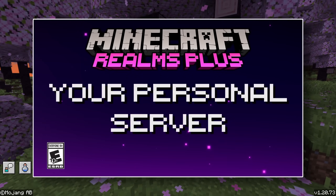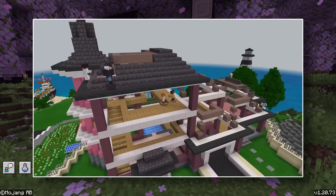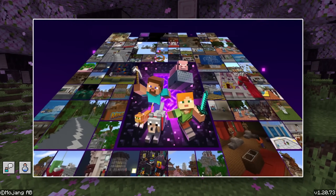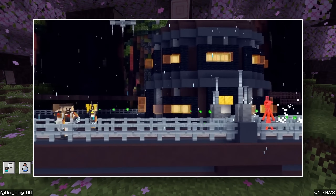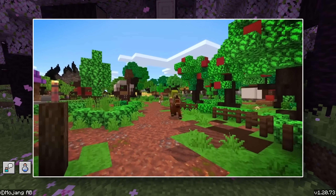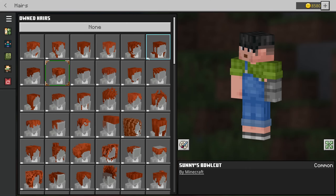The Marketplace Pass gives you access to currently over 180 pieces of different content from the Minecraft Marketplace for no additional charge. That lineup changes periodically to keep things fresh and interesting. They also give you character creator items monthly, which you can use to build your own Minecraft skin with many different interesting cosmetics.